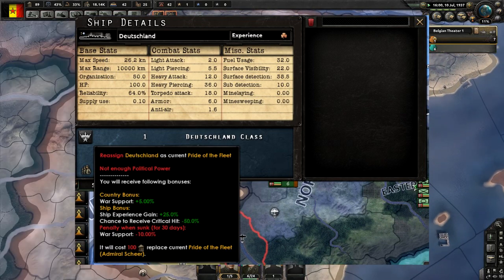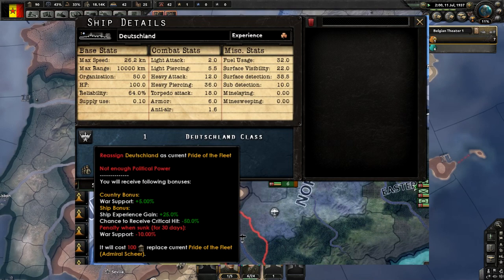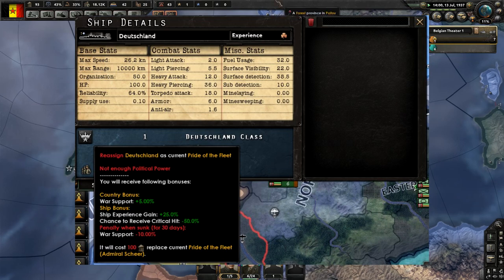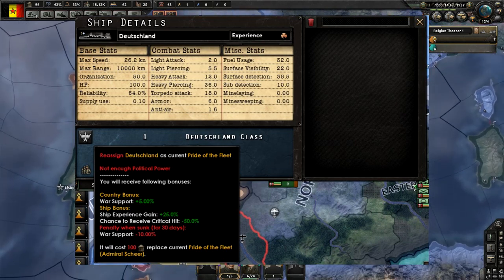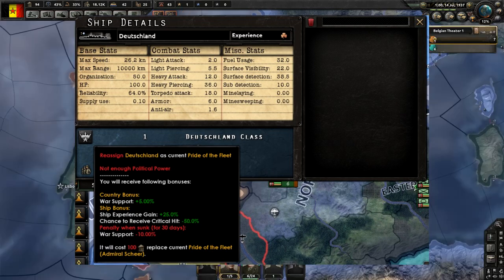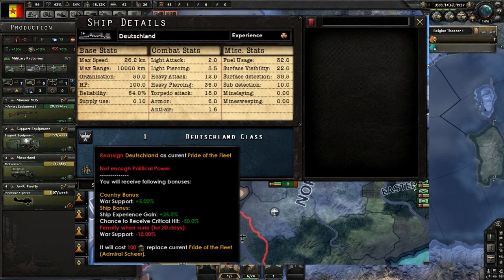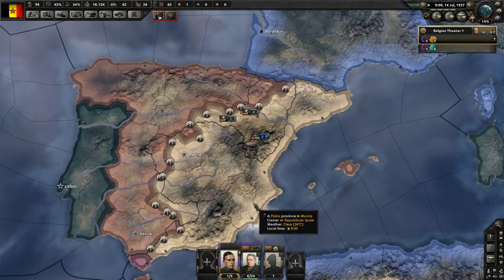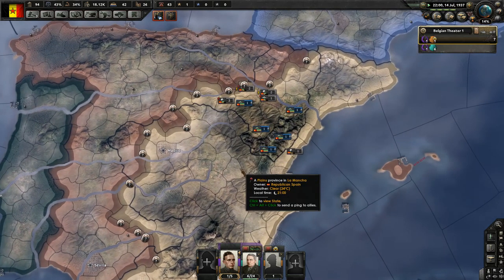Assigning a ship as Pride of the Fleet is free if you don't already have one, but changing it costs political power and makes the crew of the old one very sad — in the words of Archangel, writer of this dev diary. You can only make capital ships the Pride of the Fleet, and you should choose wisely, because if it gets sunk, you get minus ten war support for a month. The dev diary ends with a call to watch the stream, where the devs will show off some Mexican gameplay.